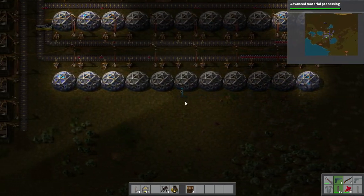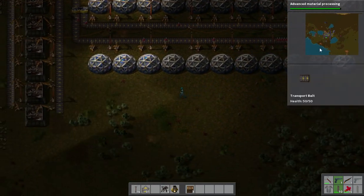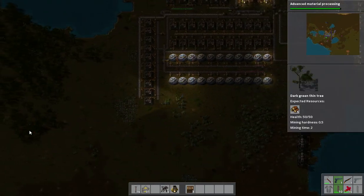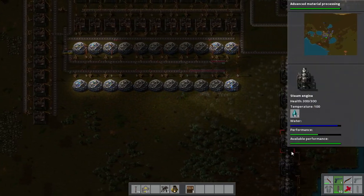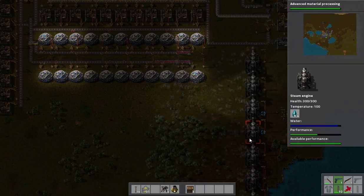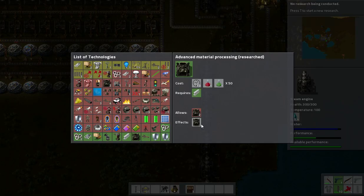I know we need advanced material processing to get the steel furnaces. But do I want to start taking advantage of my abundant local oil sources? Or do I want to be working on getting some solar up so I don't have to rely on these steam engines? Ah, that's the material processing — so we have a choice of all these yellow techs at the top.